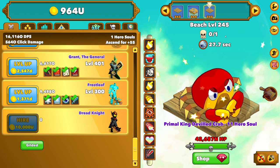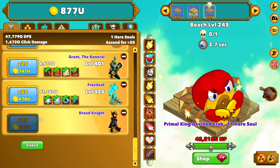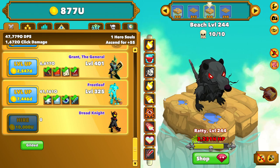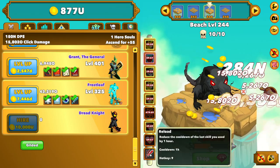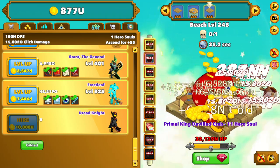This guy looks annoyed. And the boss at 245 — I don't know if we're going to be able to do this without upgrading our heroes, but I really want to get the Dreadknight. Then we're going to buy another 25 levels for Frostleaf, which did eat up a little bit of my money, but it wasn't that bad. The next level, however, would. But I'm thinking of that upgrade to be able to carry us through the boss. Here's the 245 boss — the giant crab. Then I'm going to use my auto-clicker on top of that, because I don't think we're going to make it without it.